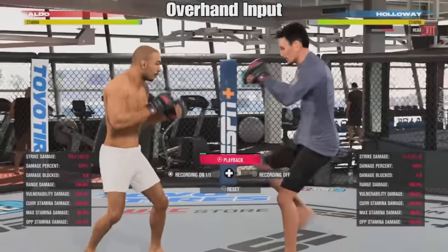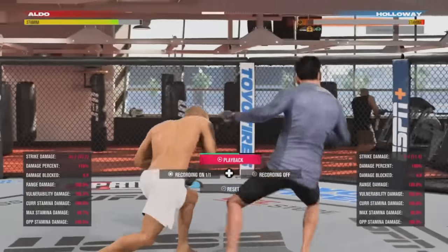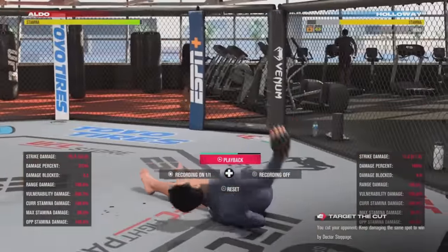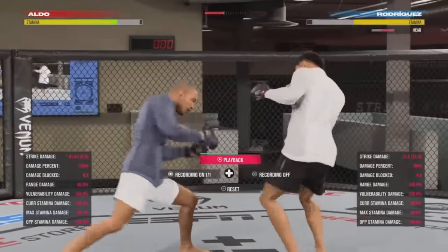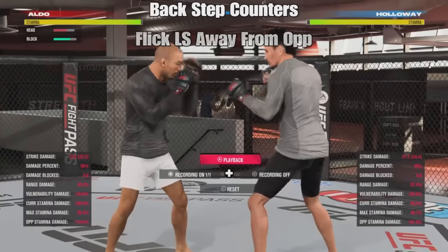Up next we're going to have overhand counters. The overhand input is another solid counter you can land off of the side step against linear strikes, especially front kicks and body teeps. The lead overhand is also a very viable counter now. And just like in UFC 3 and UFC 4, if your opponent tries to throw a spinning side kick or any side kick-related move, you can sidestep it. So we're going to move on to back step counters.